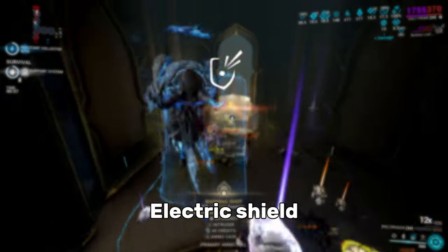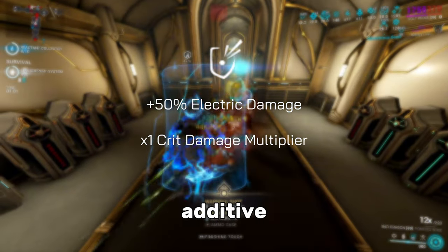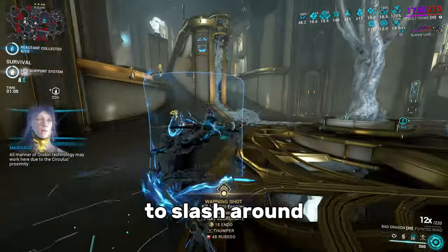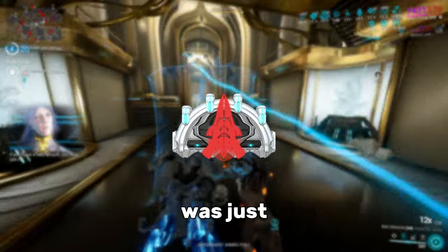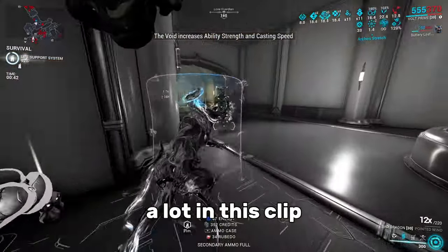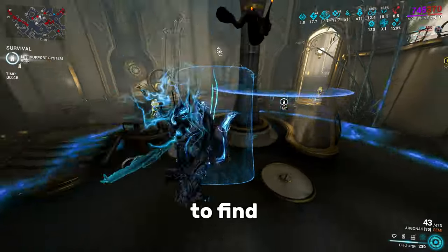As a bonus, Electric Shield gives +50% Electric damage and a x1 additive crit damage multiplier, similarly to Tenacious Bond. I find it more effective to slash around enemies with melee rather than shooting a projectile, but Exodia Contagion was just too fun to give up, so you see me doing it a lot in this clip. It clears out crowds so fast that you'd be struggling to find more enemies to kill.